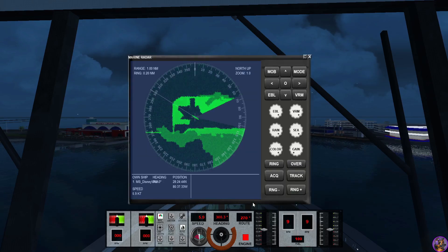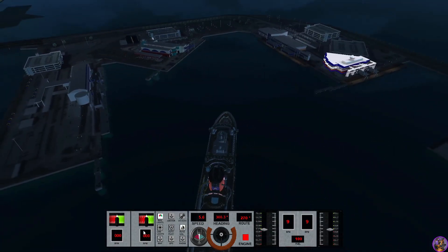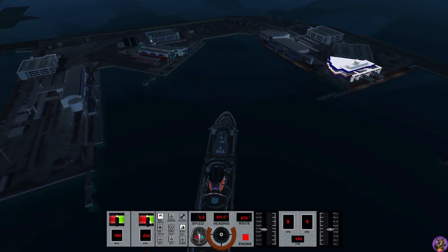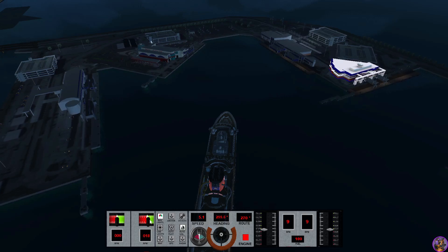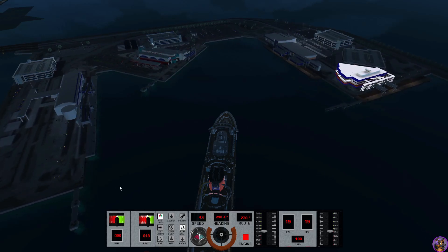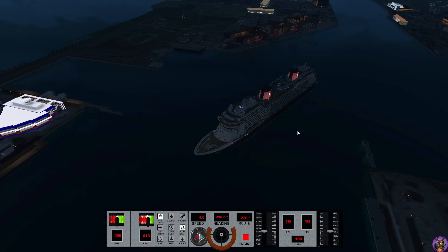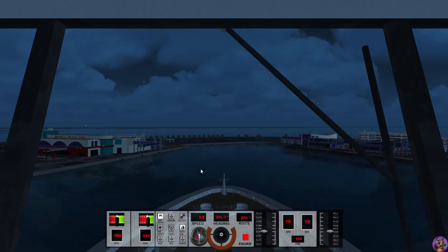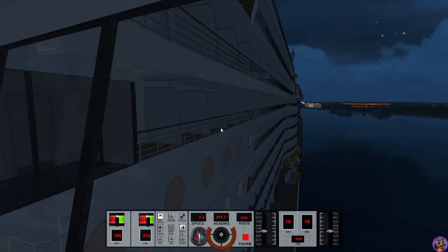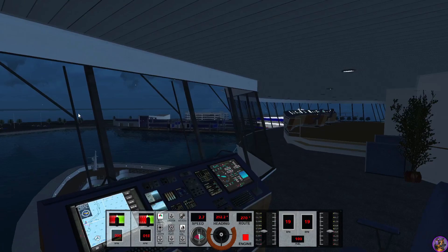Let's check that there — yeah, I still got plenty of room. Keep that one in reverse. I'm going to start getting the back end over while drifting to be able to get the front end over here, because the basin is slightly to scale. The Disney ship can turn around right in here. So I'm going to start with swinging around the aft, and then we'll worry about swinging around the bow. As you can see, it actually got brighter out as well. Sun should be coming up.